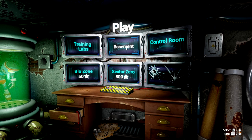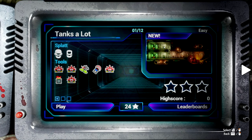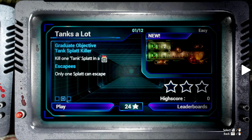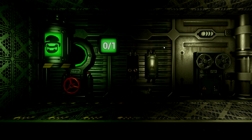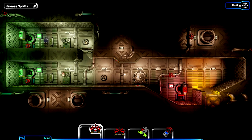And that there is the first set of missions of the basement complete, and I've managed to do well enough to unlock the next set: Control Room, where things start getting a fair bit more complicated. The newest creation: the Tank. The tank is slower than the splats you've seen so far but it's heavily armoured. So now we're getting into tougher splats - that's where this game goes next.